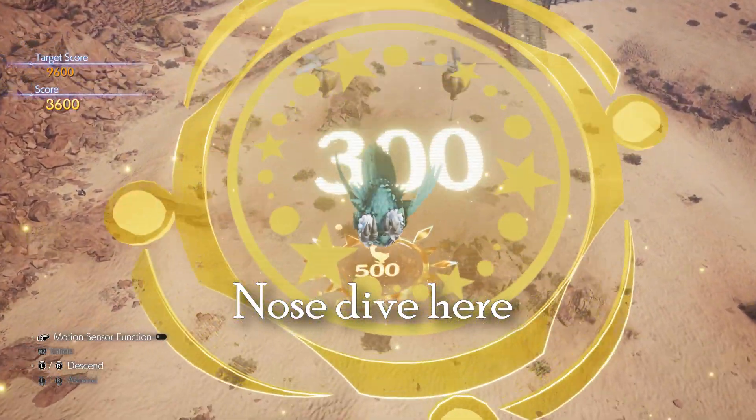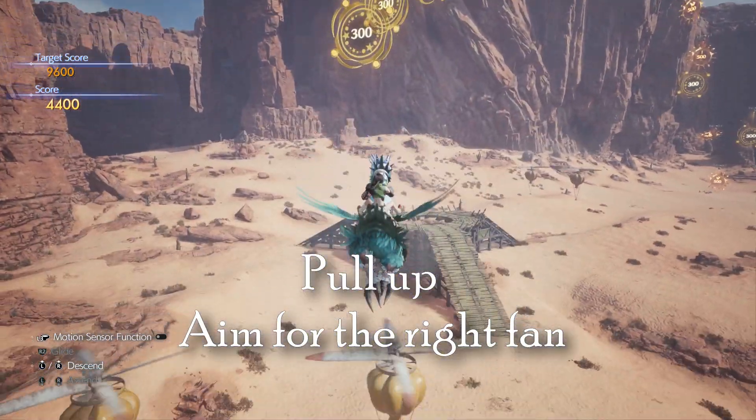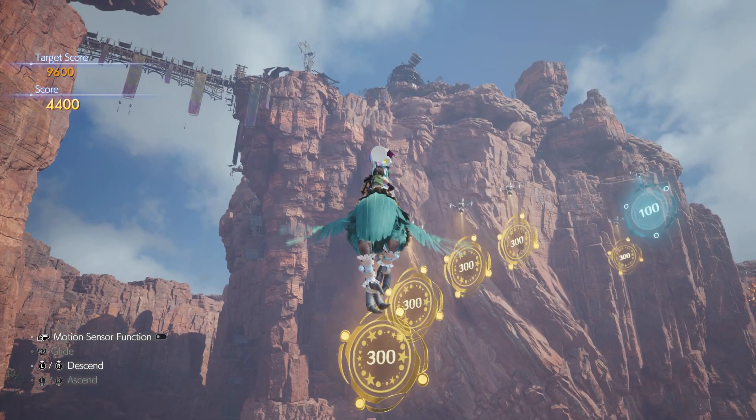We're going to dive again. Grab this, pick up this 500. Now when we pull this one up, we're going to aim for this right fan so we can start going over to section three with these four targets.